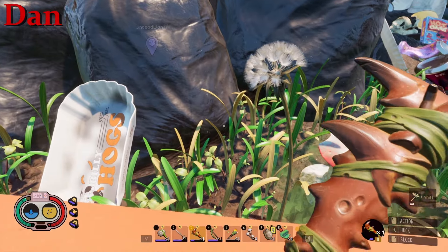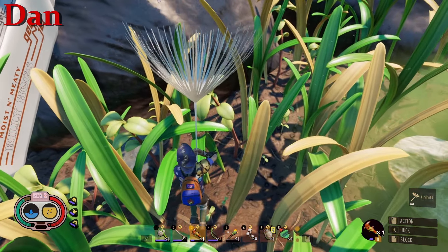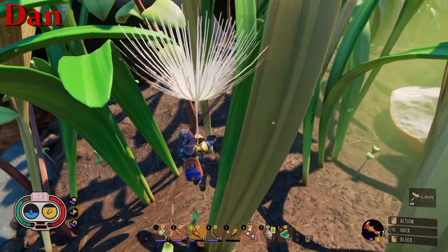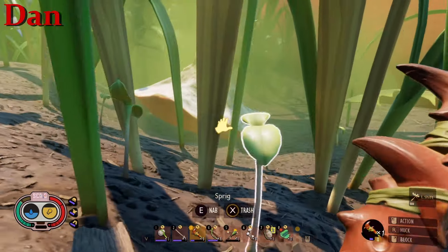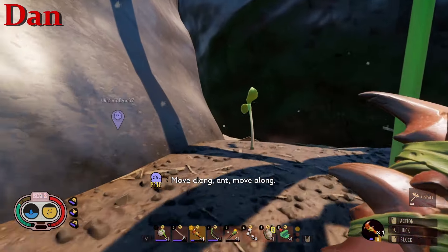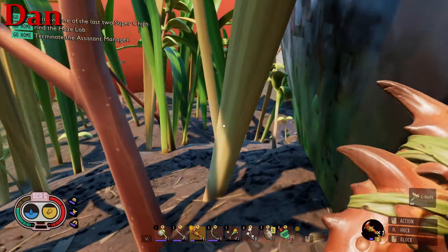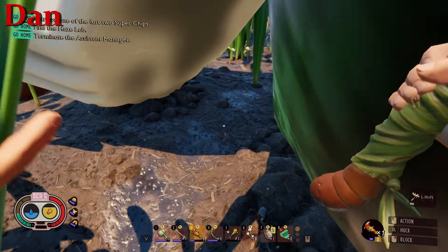I don't have any stuff on me if I die. Oh gosh, not really — I have four crow feather pieces, so let's not die. Because then I'll definitely have to come back. This zip line will probably take me straight into spider zone — won't it?